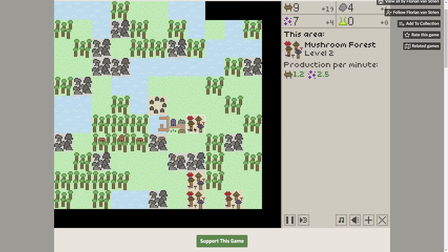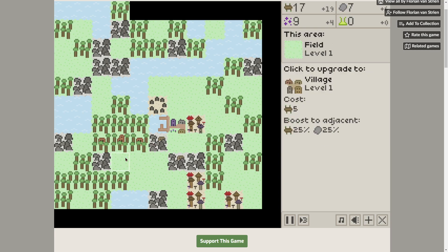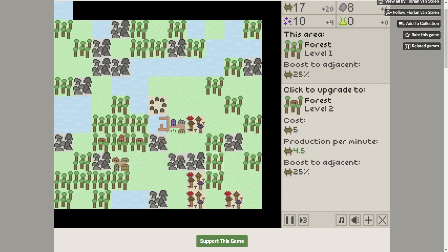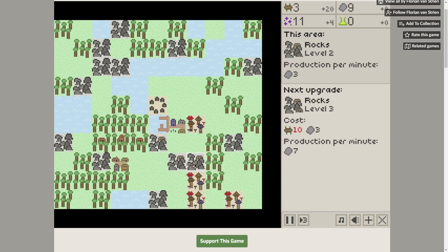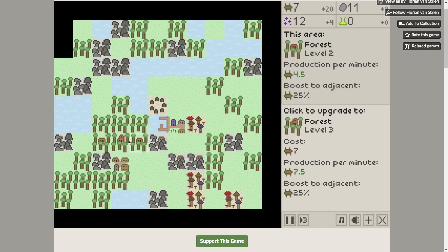Level 2 upgrade. This one cannot upgrade anymore, but it probably can if we build more things around it. There are more magical villages we can put around it, and adjacent things sort of factor in. There's a village here which will boost our mine. Let's go ahead and get that rock thing going, but I don't have the wood for that yet. Let's upgrade these wood things instead.